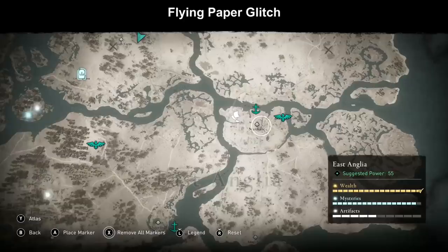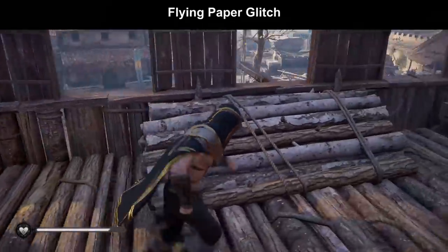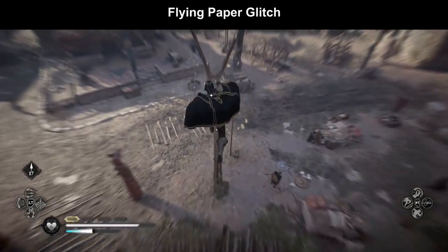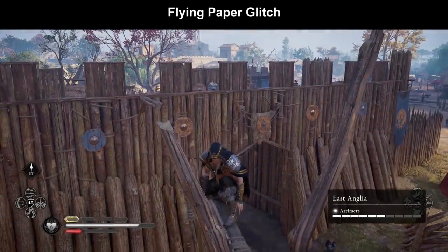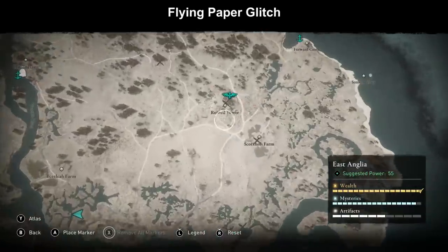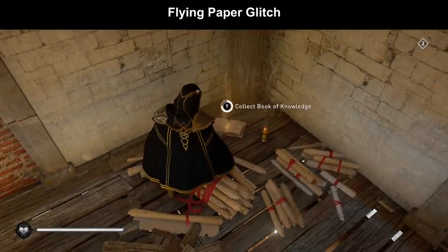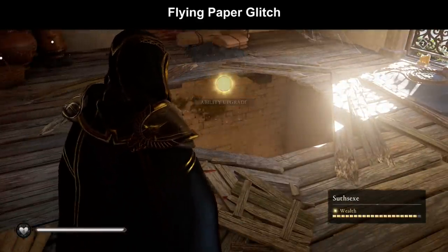Here is another flying paper example in Norwich - you can approach it from the other side without having to climb the pole. The key is finding a way to reach the flying paper within the time frame you still have stamina. The hardest ones are placed on small poles with no other approach - you have to climb very quickly. You can find the blinding rush ability in East Anglia in the ruined tower, and level 2 in Wessex in the ruined abbey. Level 1 is enough for this trick.